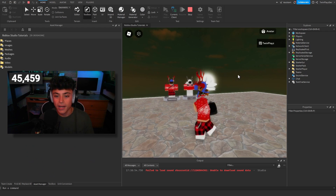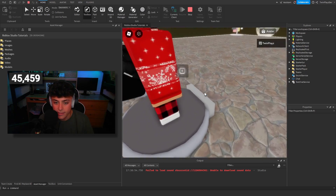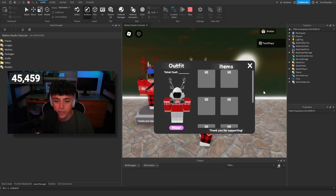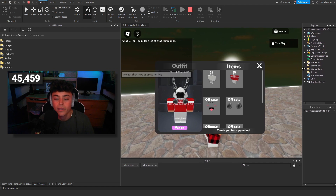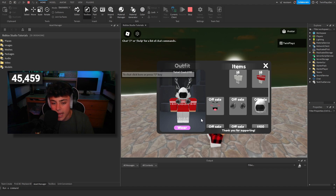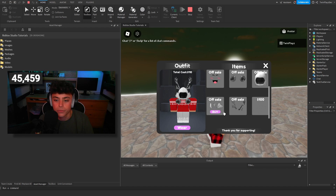We're gonna get right into this. As you can tell, we have two stands right here — just for the test of this video. The stands have objects, proximity prompts, and a little label on the front, just like the games themselves. When you trigger these proximity prompts, it pops up the items. I tried to make this as good as possible — you have a little avatar, a background, a total cost, outfit items, a wear button, and buttons to buy the outfit.